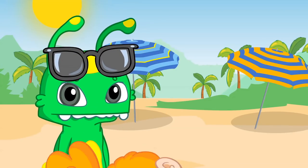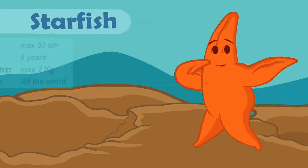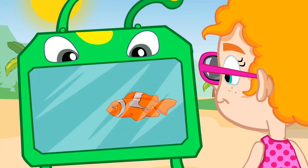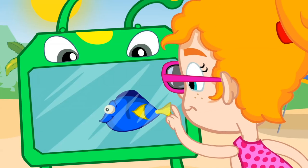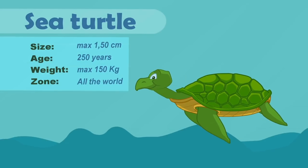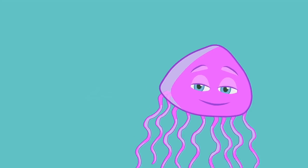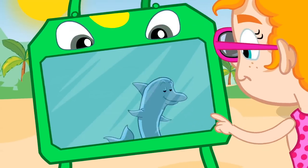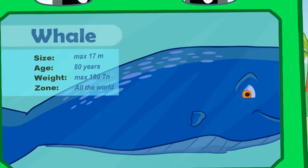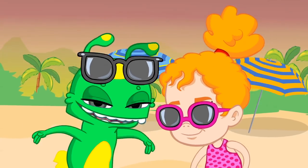Do you remember the name of all the animals we learned today? Starfish! Crab! Really good! Clownfish, like Nemo and his dad! Surgeonfish! Sea turtle — they can live more than 100 years! Seahorse! Jellyfish — careful with them! The intelligent dolphin! Whale! Shark — how scary! Let's take care of the ocean so they can all live happily!